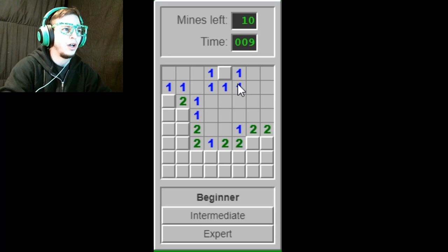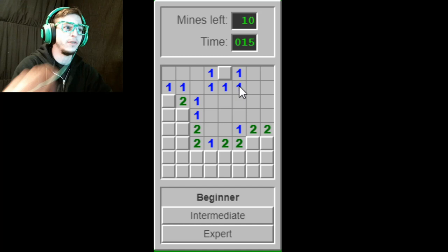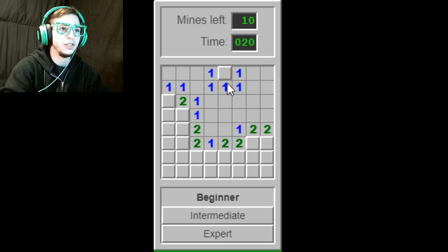Now the numbers on the board are indicating how many bombs are near that square in a 3x3 grid. So this one right here has one bomb next to it, anywhere in one of these spots. It only has one spot available, so the bomb is going to be this one. And just to show you — that's the bomb.